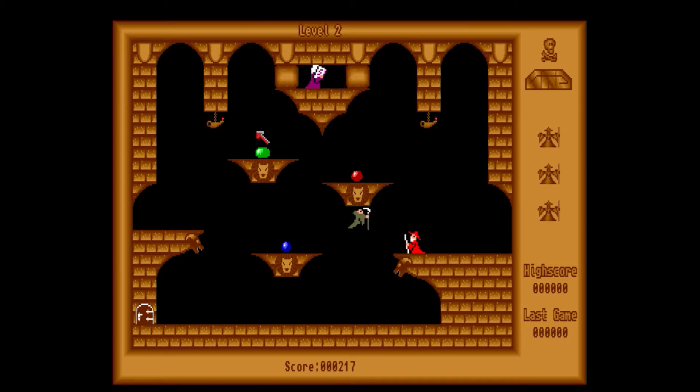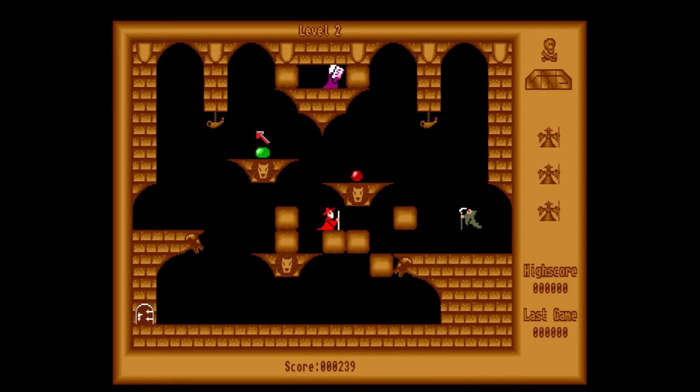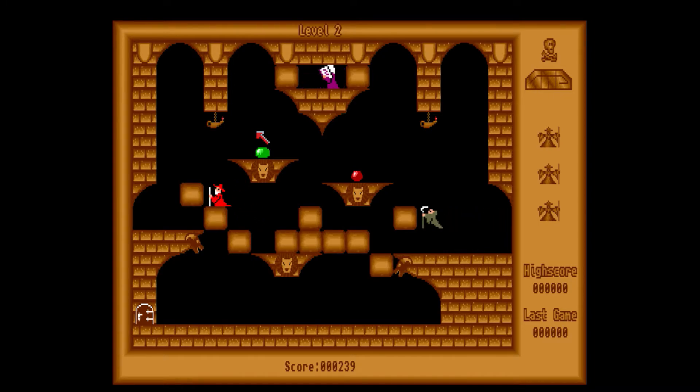Now we've got enemies. Unlike Solomon's Key though, they don't take the block away. Oops, need to go in. Ah there we go! Yes, I think I have more joy this way — I'll make sure he doesn't walk that way towards the reaper ghost.